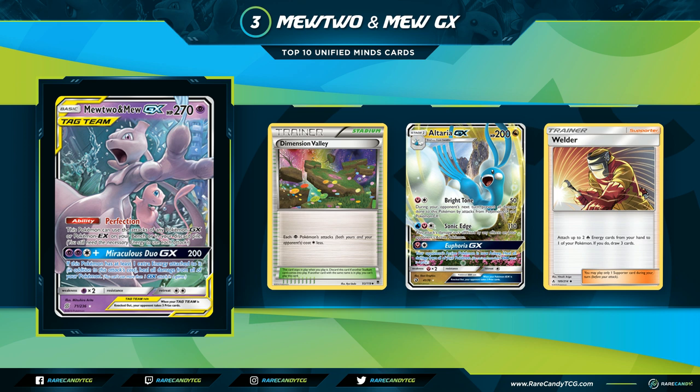The potential for this card is exponential because GXs are still being printed and there are already so many good EXs and GXs in both formats. It works on your Bench and in your discard pile, so you can use it as an extra copy of something, cutting down on redundant cards you might otherwise play one or two of. You can also slot it into many different decks as a one-of just to mix up your typing or gain 30 extra HP versus a standard Pikachu Zekrom. Really excited to see where this card slots into future formats.